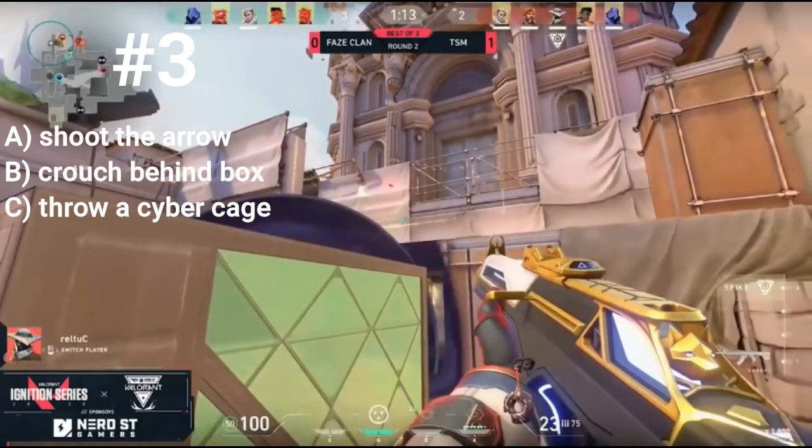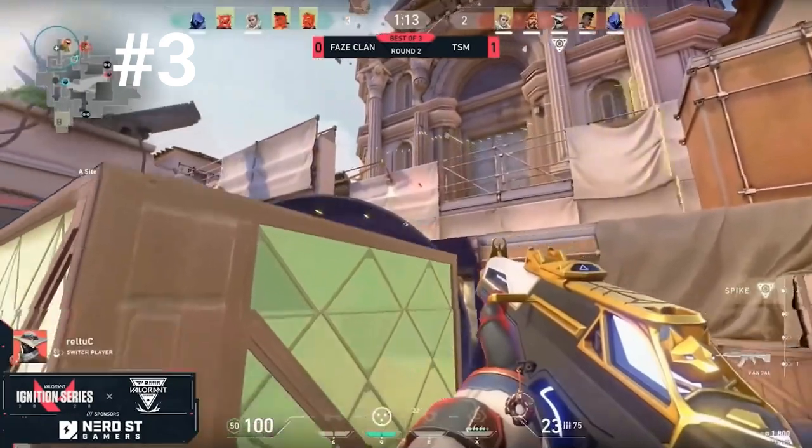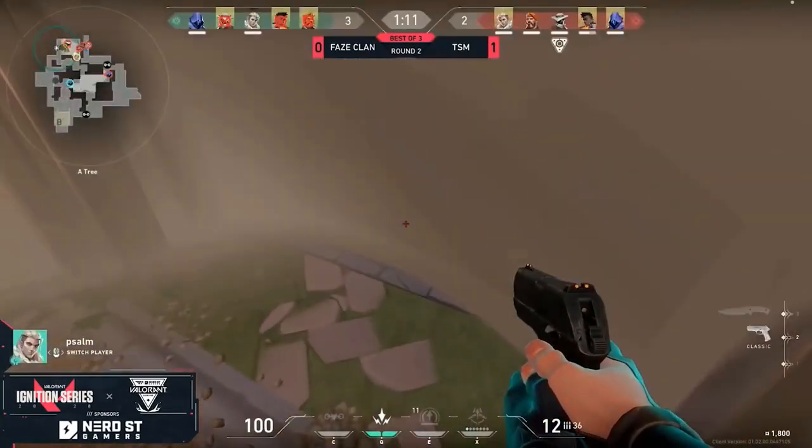For number three, should he A) shoot this arrow, B) crouch behind the box, or C) throw a cage up? Cypher should crouch and hide behind this box and just let his teammates know. Keep in mind these are pro players — they're 100% communicating. If he shoots this he's going to be marked — you can see the white outline — this means even if he shoots it, it's still going to hit him. The best bet is to hide behind the box, avoid getting marked, and not give out his position.